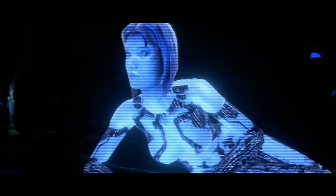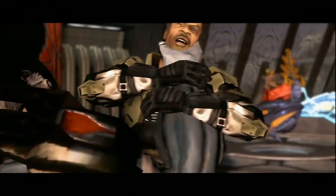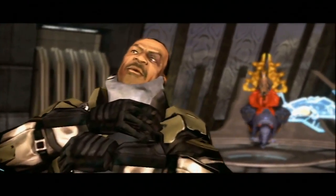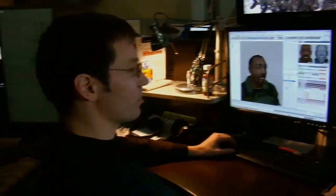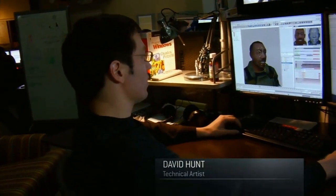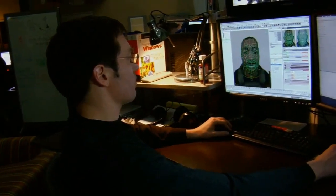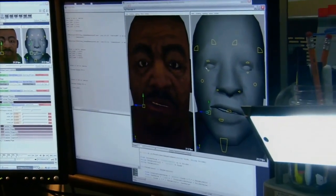In Halo 1, we only had one bone in the face and that was the jaw — so the jaw would just do this. In Halo 3, we're looking at some characters that have over 30 bones, so now we can do some pretty full expressions. Character rigging 101 is vertex weighting — that's where you assign the vertices on the face mesh to the skeleton. You can grab the face controls and animate them around and get any kind of facial expression you want.